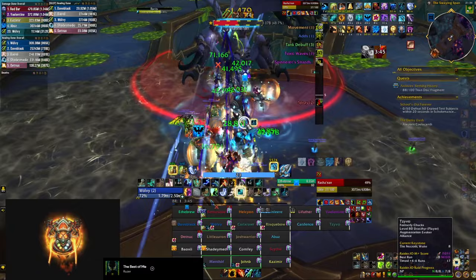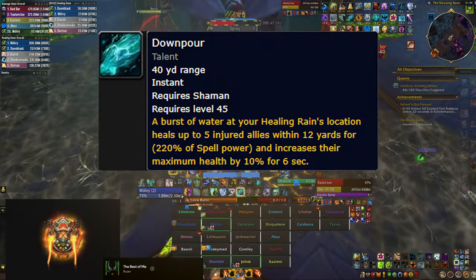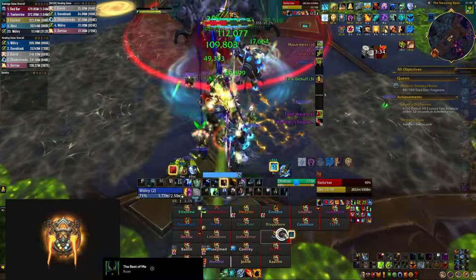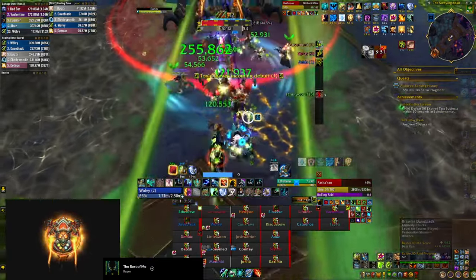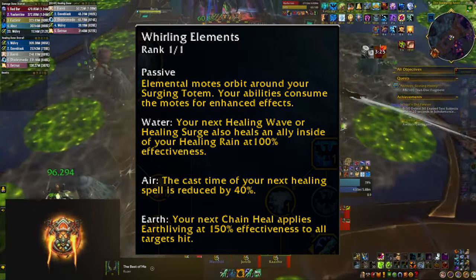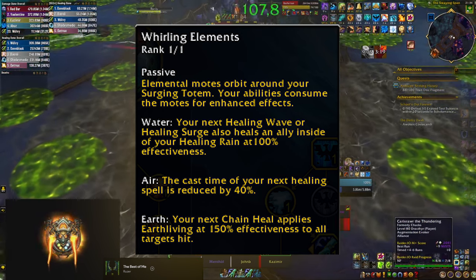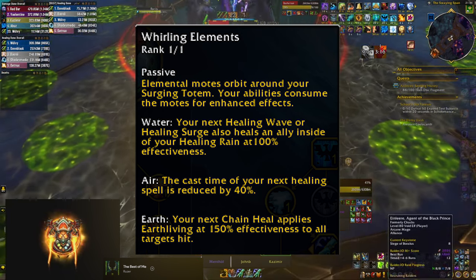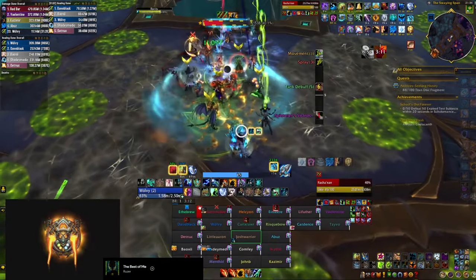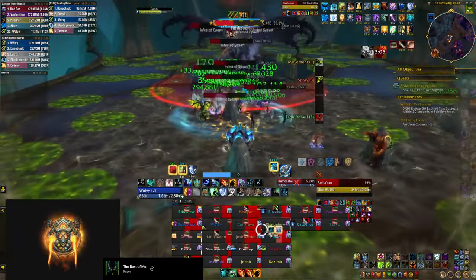You'll also need to press the Surging Totem button again shortly after you drop it, as it turns into Downpour, which heals 5 targets in your Healing Rain and gives them extra health — definitely something you want to take advantage of. The Totemic Capstone talent, Whirling Elements, gives you three buffs: two are automatically consumed by your Chain Heal casts, but the first makes your next Healing Wave or Healing Surge do double healing. So after dropping Surging Totem, throw a Healing Wave to your tank to use that buff and conserve mana.